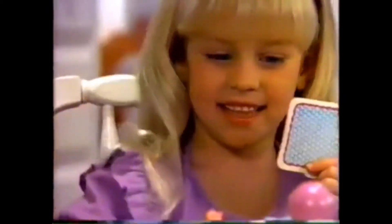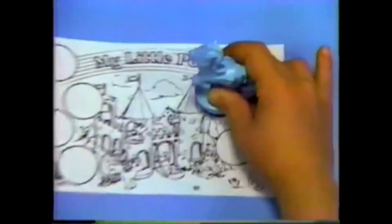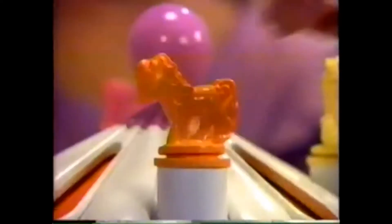When the merry-go-round stops on the color you've guessed, you stamp a pony on your picture. In the My Little Pony game, the first one to stamp all her circles on her picture wins.